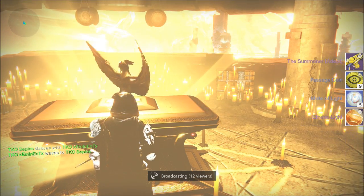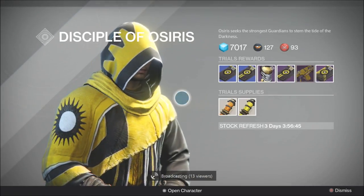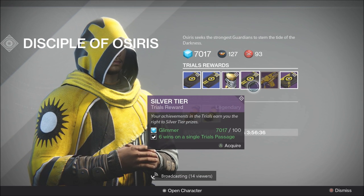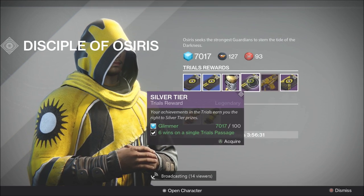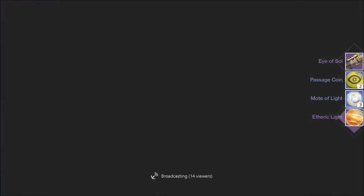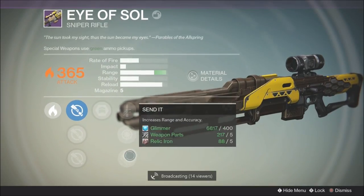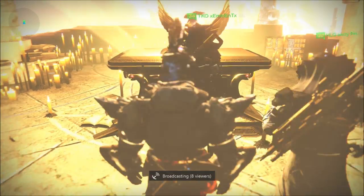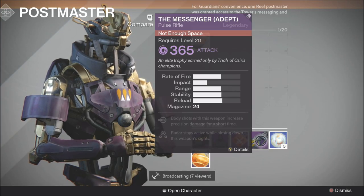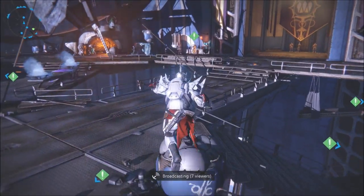A lot of you guys are struggling to get those nine flawless wins - first, make sure you have a compatible team. Once you're done with the chest you come back to Brother Vance, and you turn in your flawless victories and pick up all your rewards. I got the Trials of Osiris sniper rifle - I was super pumped. It shoots faster than the Praedyth's Revenge, the range is awesome, and the impact is higher. But I open the chest on my Titan and I just get nine passage coins. Nothing at the postmaster. Nine passage coins - that's it. I was really upset.